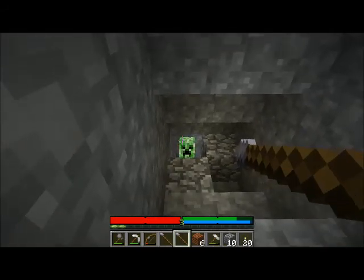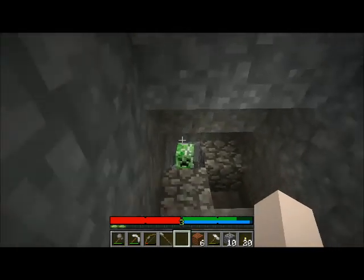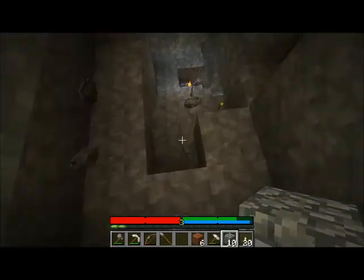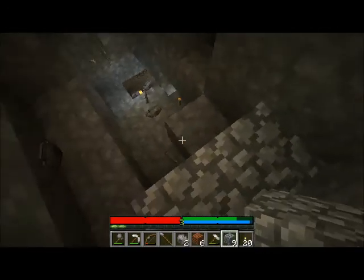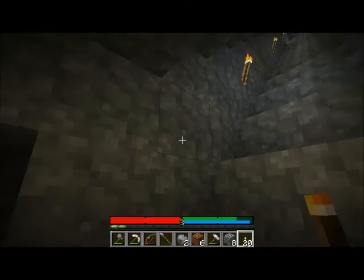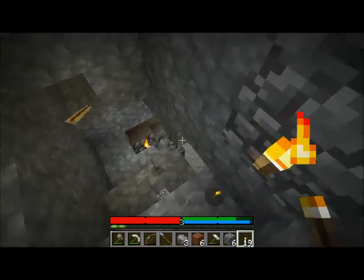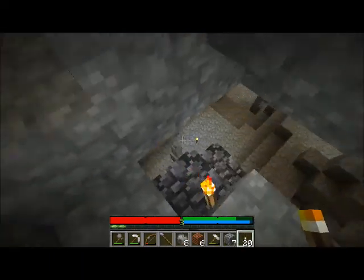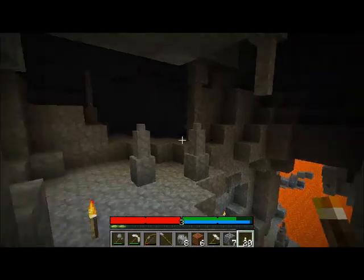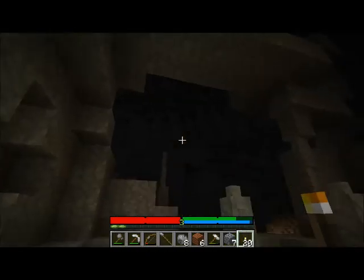I built my little stairway down and noticed there was a part up above — I had tunneled over to it and somebody was determined to give me a hug. I don't approve of this hug. Well, he took care of that stuff didn't he. I suppose we should put another torch in here — it's a little dark. Alright, this is what we saw. I'm a little scared to jump down here considering I just got creeper-bombed. This place is huge.